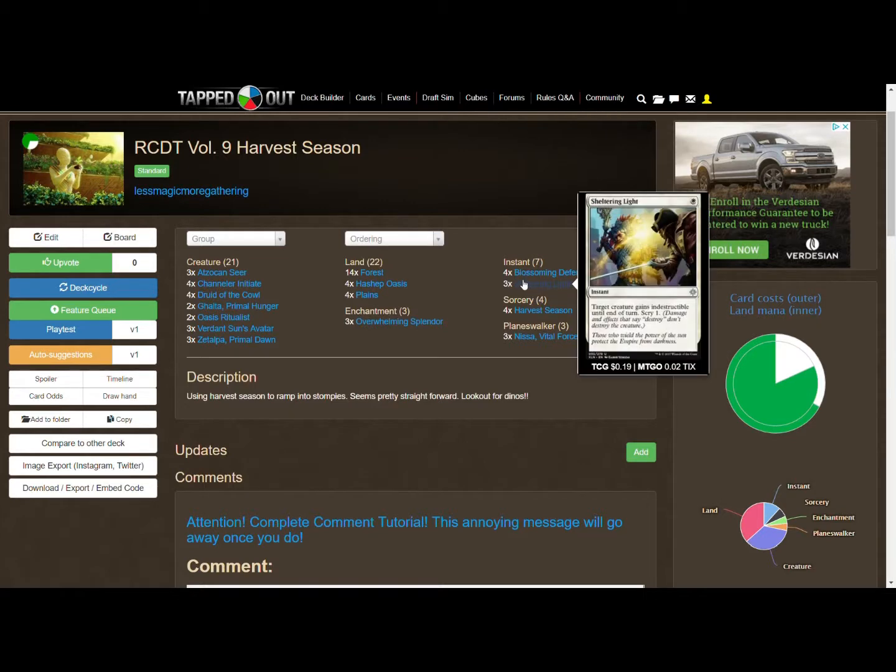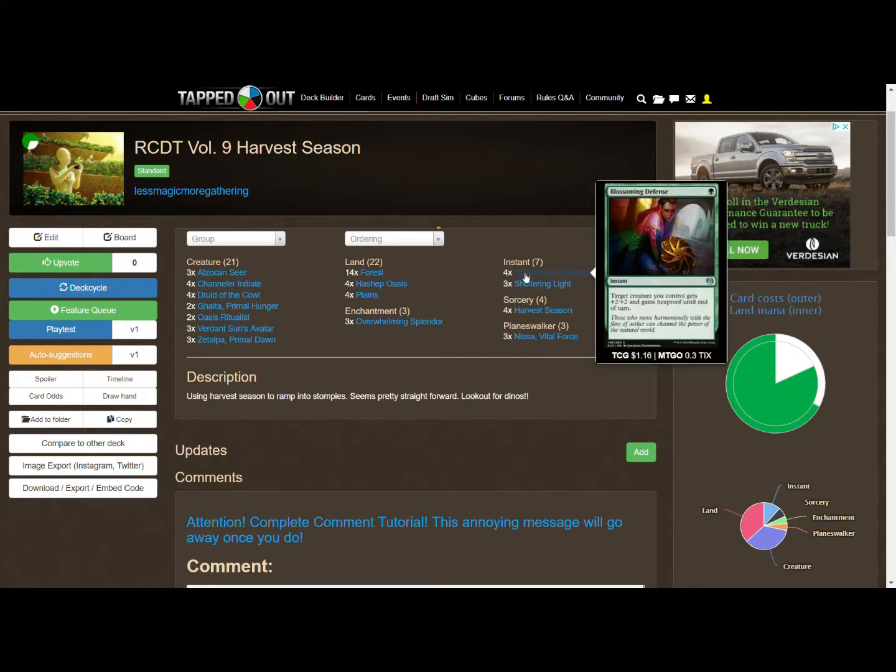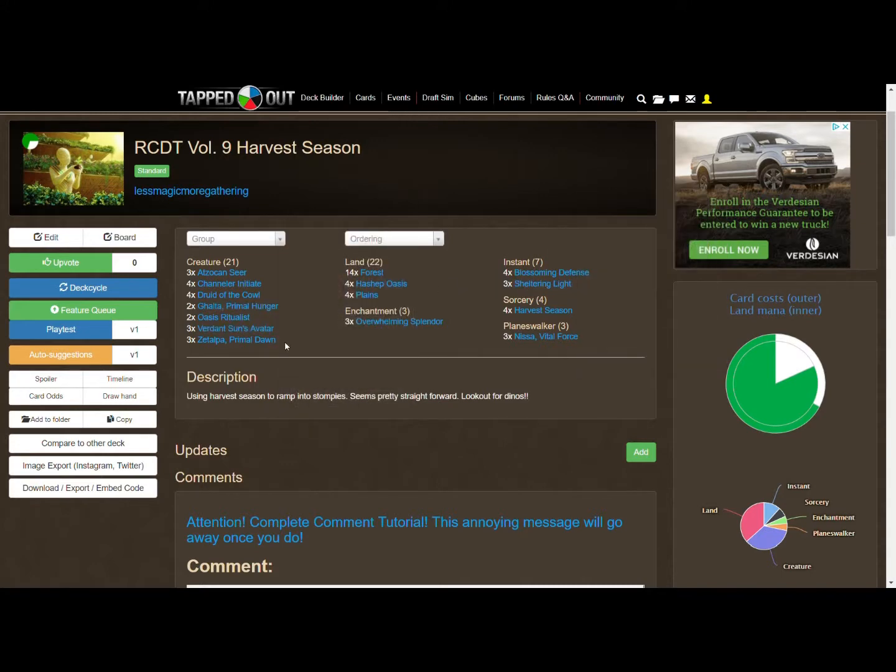We've also got Blossoming Defense and Sheltering Light — a couple of one-drops to protect our mana dorks. Depending on the situation and how your opponent's playing, you may need to protect those mana dorks to cast Harvest Season later, or use Blossoming Defense to keep Zacama from getting exiled, or Sheltering Light to keep Ghalta or the Avatar from being destroyed. The difference: Blossoming Defense makes a creature hexproof, Sheltering Light makes it indestructible.